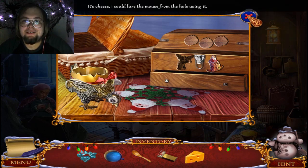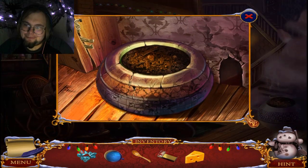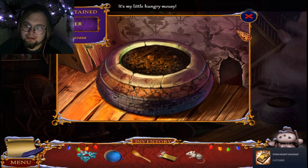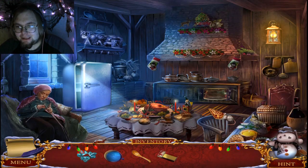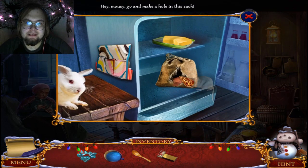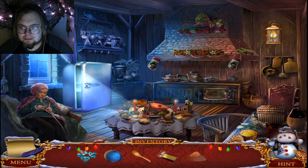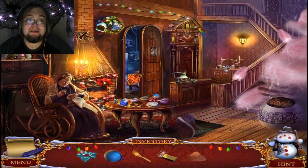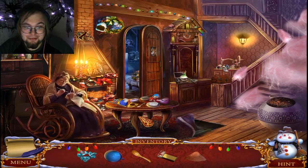I didn't realize to open the cheese — okay, so I'll get the cheese. Queso — I made a joke! Use the cheese to get the mouse. I'll take all the achievements! Bring the mouse to the bag of cocoa, grab the cocoa. My hint box is off — I didn't realize I could use up my hints. I should not have done that.